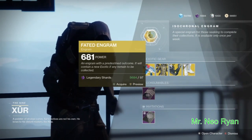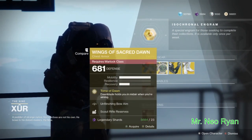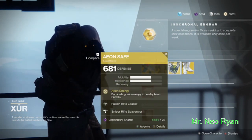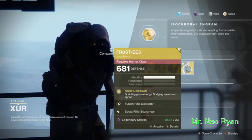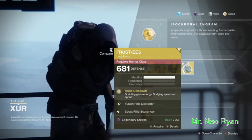So there's the Faded Engram. Zero's Regime, Veiled Dawn — I don't really use those, I don't think I ever have. We've got the Eon Safe — that's for the Titan. And we've got the Frostreach. These are some pretty good boots right there: sprinting gives you energy, dodging speeds up the sprint.